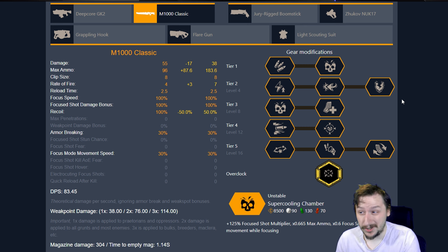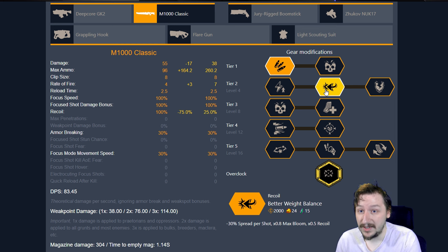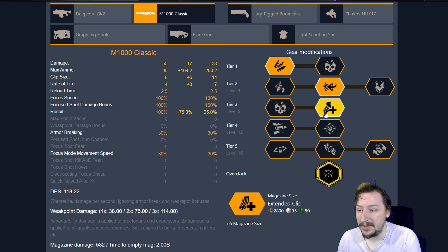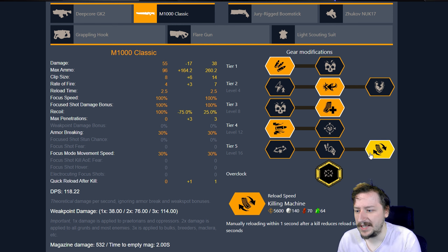If you want this to just be a super fun build with tons of ammo and spam firing into crowds, I go with expanded ammo bags in Tier 1. I go with better weight balance so that we have even less recoil, even less bloom, and even less spread, so our gun is extremely accurate even when firing from the hip. In Tier 3, we go with extended clips so we have 14 rounds in the gun. Tier 4, we go with blow through rounds so that we can punch through crowds very easily. And then in Tier 5, we go with Killing Machine so we can reload quicker.